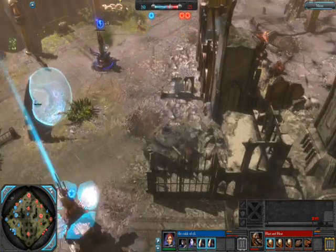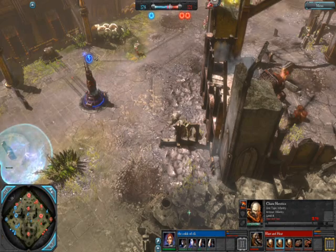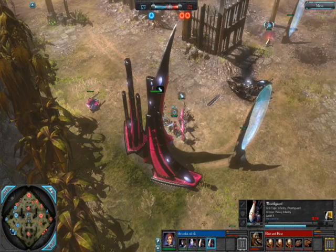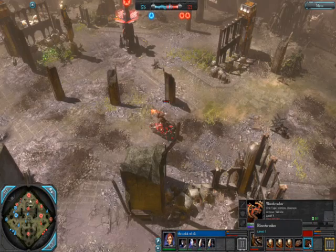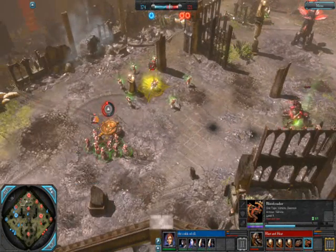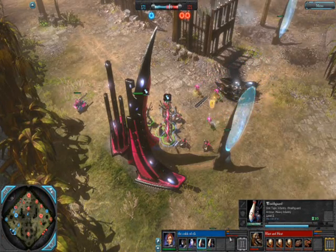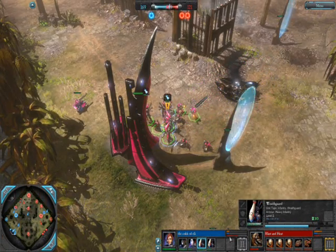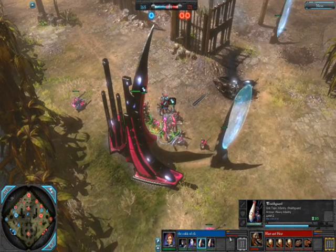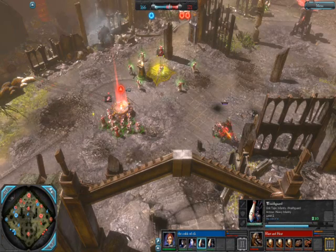If they go and then retreat straight into it, they'll get it longer than if you set it right on top of them and they can immediately retreat out of it. So that did not get them a squad kill. I think it was kind of a waste, actually. Should have waited for a better opportunity to use it — because of the damage over time thing, when you have really heavily damaged units in your enemy's army but they're really low health, that's when these damage over time things really, really take their toll.